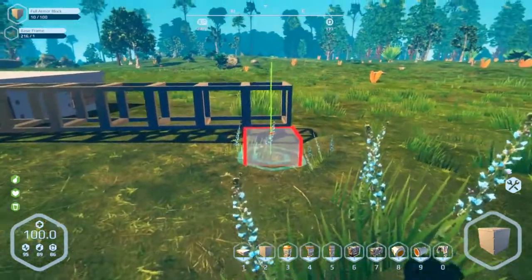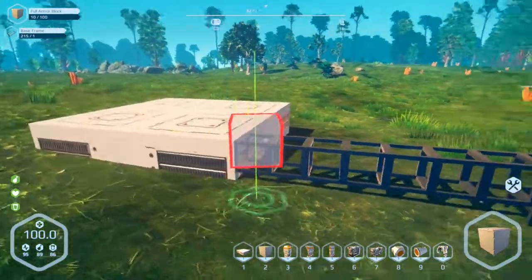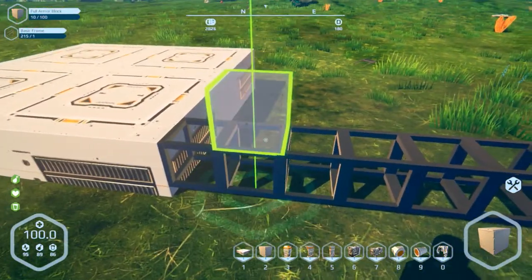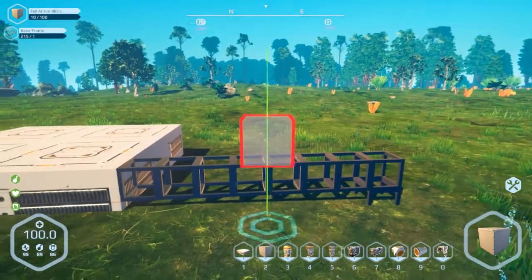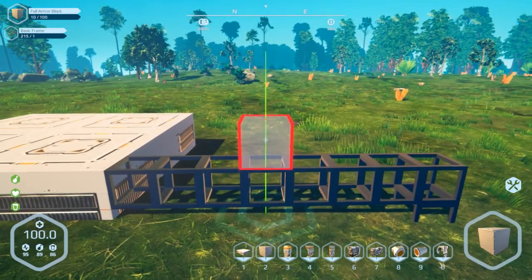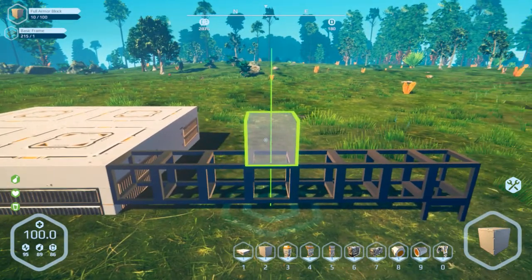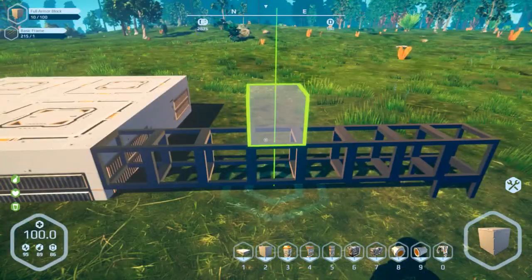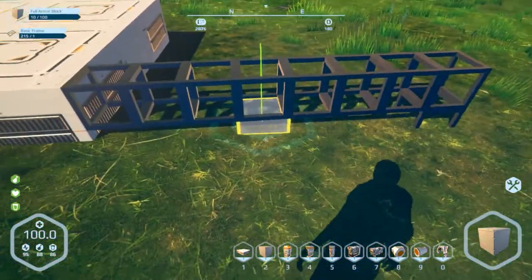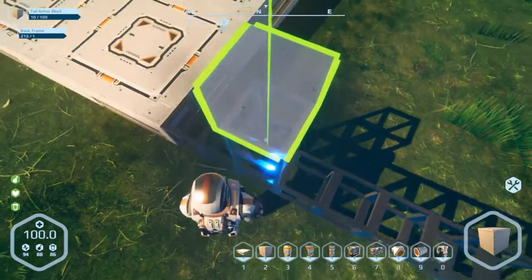Something I forgot to mention about building in this game is you don't have to point directly at where you want to place. The block hovers and if it's in the right spot it will try to snap to whatever it can — so it's actually snapping to these blocks even though the reticle isn't directly on them. This comes in handy when you're trying to get into those awkward hard-to-reach places. You can also go into third-person mode if you want to build upwards.